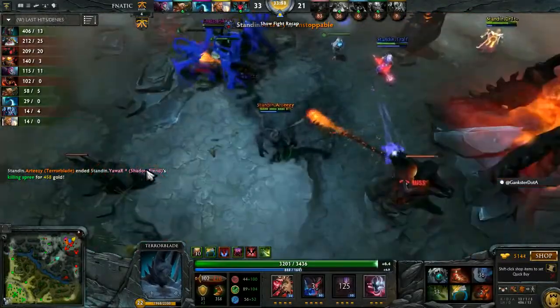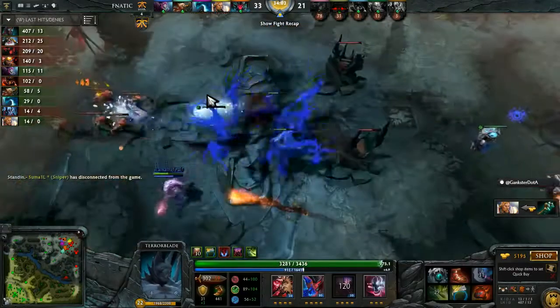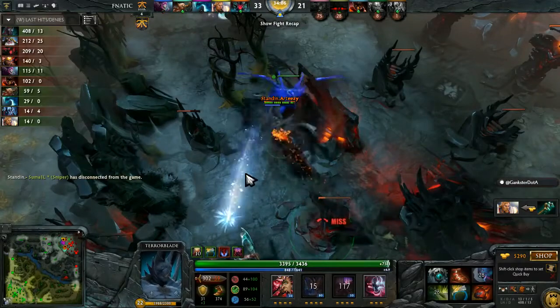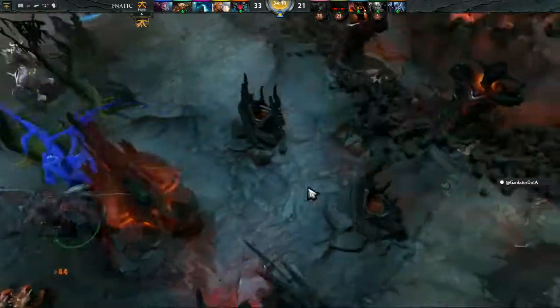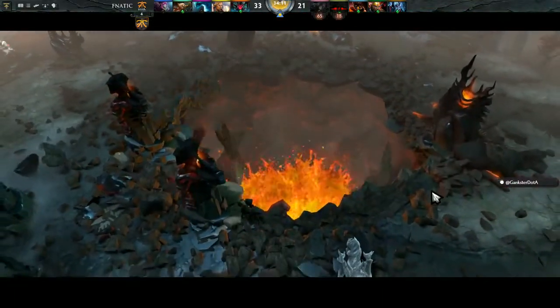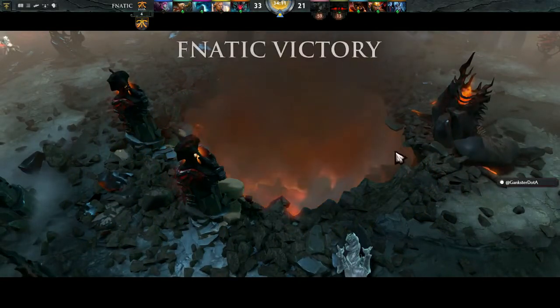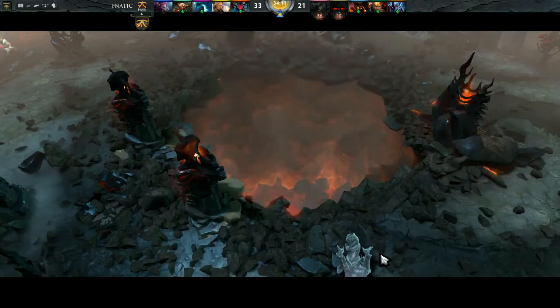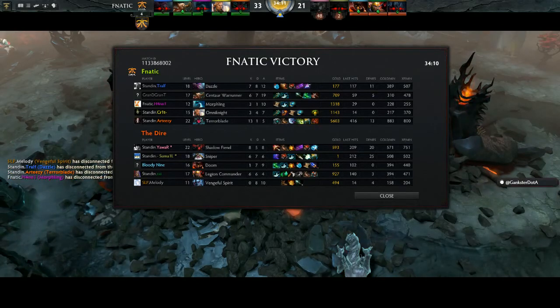Nail in the coffin. So Artesie had a bit of a rough start — he had an 8-minute game which was amazing for him, then had a bit of a rough travel down the road. I think he was losing either three or four straight games, all the same hero on Bloodseeker. He's rebounded with a couple of wins back to back. A great performance by him — almost 900 gold a minute. That lets you know how crazy this guy is with Terror Blade.